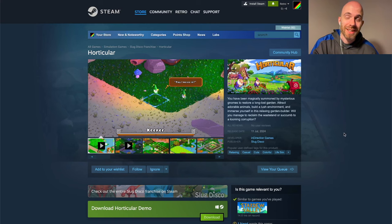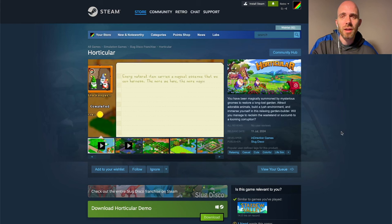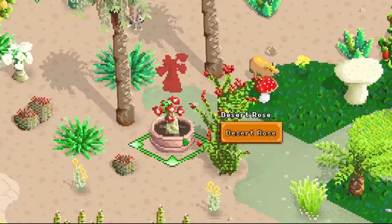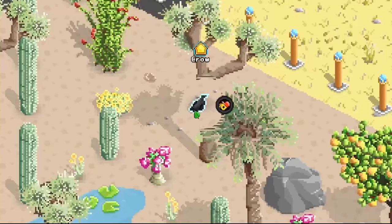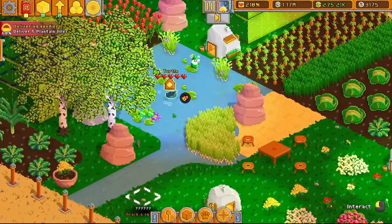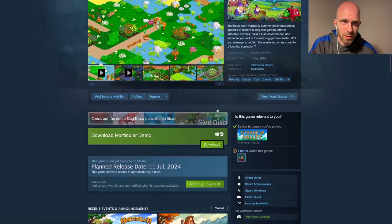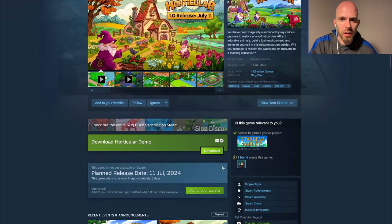Another upcoming game arriving a little bit sooner — in fact, next week on July 11th, Thursday, we're finally getting Horticular. This is a wonderful game where you are planting things, changing your environment, and getting different animals into your little garden. You've been magically summoned by mysterious gnomes to restore a long-lost garden: attract adorable animals, build a lush environment, and immerse yourself in this relaxing garden builder. There's a demo up that I played during Steam Next Fest, but you can also just wait and buy the real thing. 1.0 release July 11th.